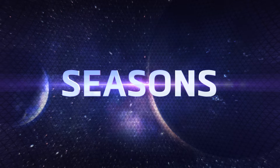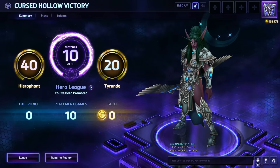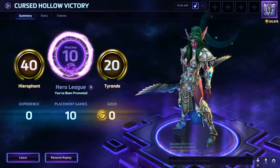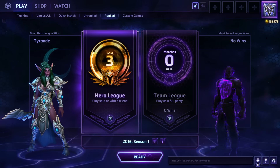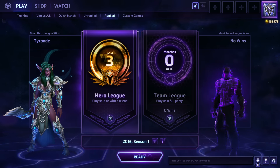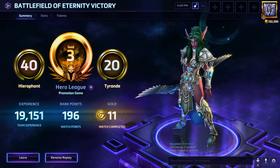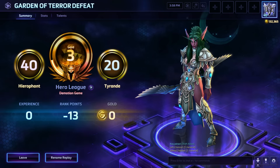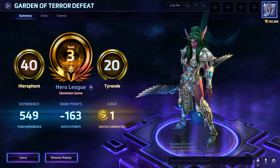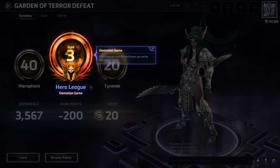At the beginning of each season, players will undergo a series of 10 placement matches that will determine their initial rank. Following placement, each ranked match played will either award or take away rank points depending on wins or losses. If enough rank points are earned, the game will present players an opportunity to move up a division by winning a promotion match. Conversely, losing points will grant a similar opportunity to defend your current division in a demotion match. We'll make sure players are well aware when these critical moments are at hand.